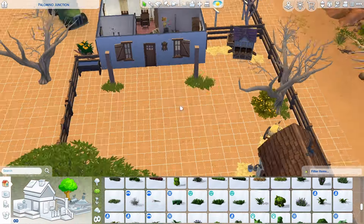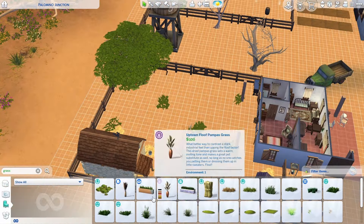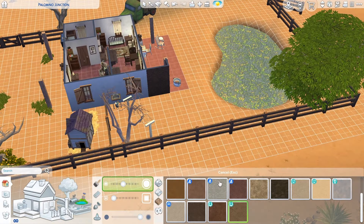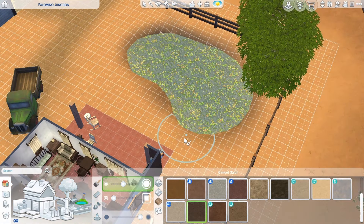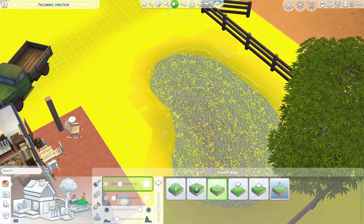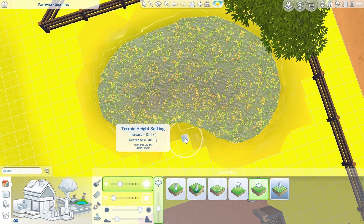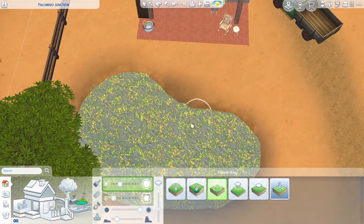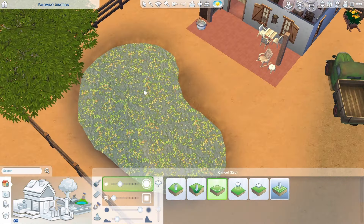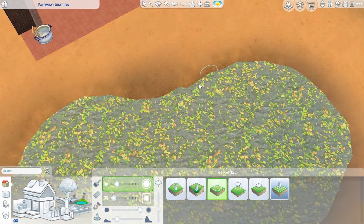I think it would be so fun to have the simple living lot trait and live here. I fully want to go full-on hermit and live in a place like this — though I do need more bookshelves personally. We are back in the pond area trying to fix all those little pixels that were slightly out of place. I don't know why the smoothing tool wasn't really working as well as it usually does — maybe it's because I made it a little bit too deep.